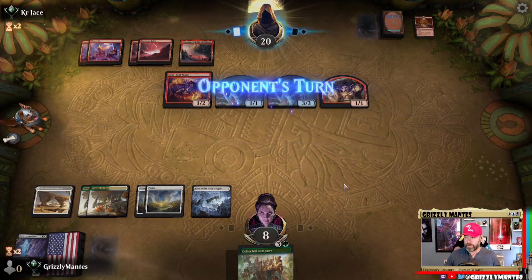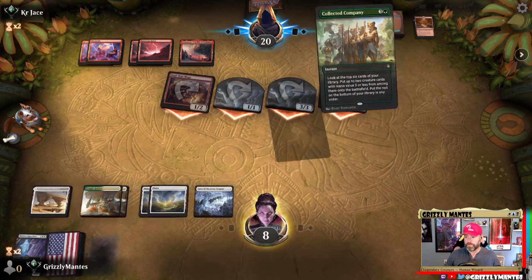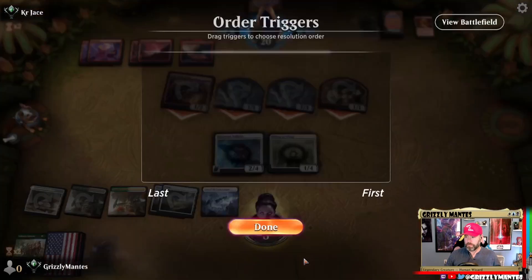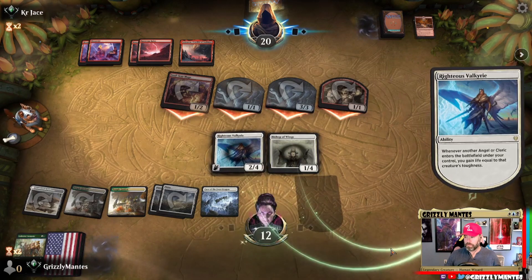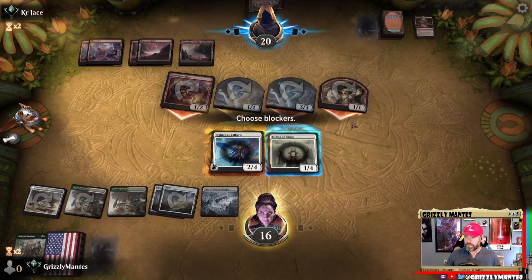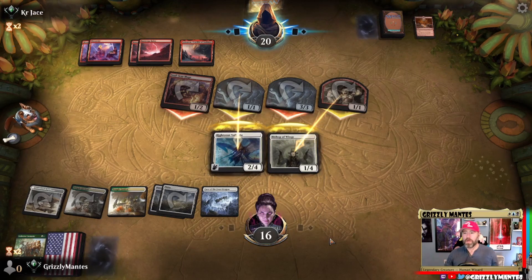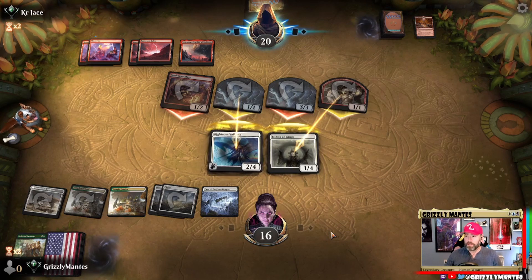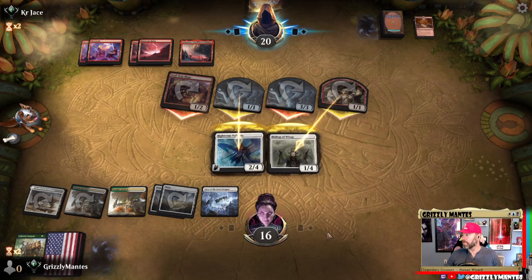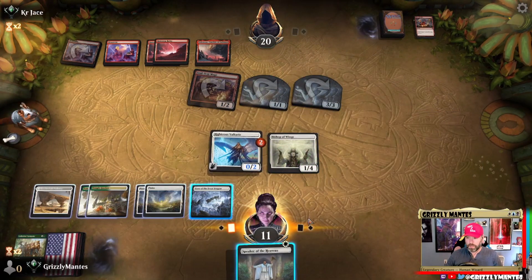Let's wait — the more knowledge we have the better. He drew something — whatever it is, it's a burn spell, keep that in mind. We're at 16 now. He's got the burn spell; I want him to use it now. It could be Ramen Opera — he's holding priority, so we gotta keep that in mind. I'd rather just take the four here and see what happens. He's got a removal spell he'll want to use, and then Cave of the Frost Dragon can just hold the fort.